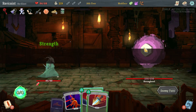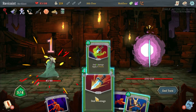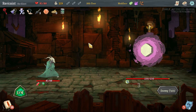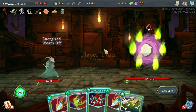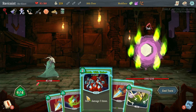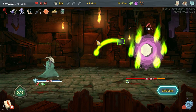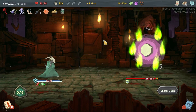And we have our Hexaghost. Do this, do this, do this, end turn. And you're doing — oh, that's a lot of damage. Riddle with Holes, Poison Stab, strike, strike, defend, and take 35 damage. Oh my gosh.